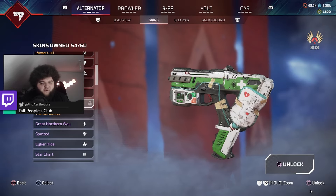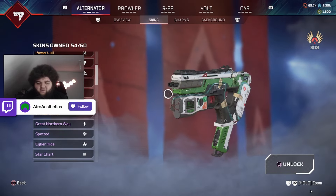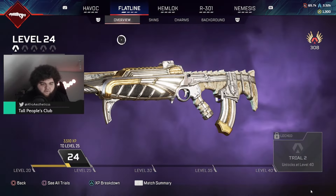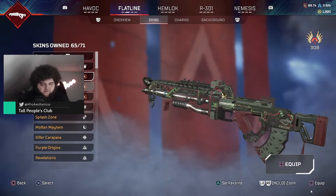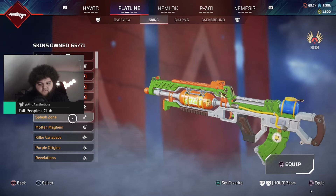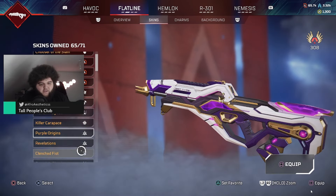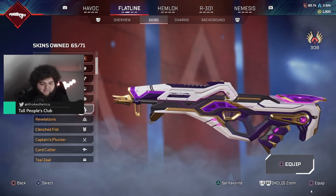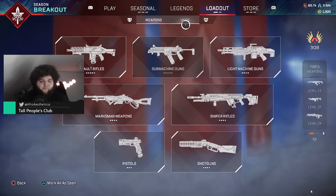It's funny that there are some skins which you have to pay for that are still unlocked. And then like the Flatline for example — look at all the skins available. Even this Origins skin I don't have yet, but it's right there, which is just strange.